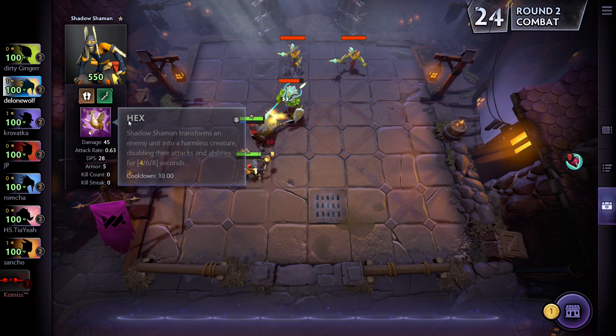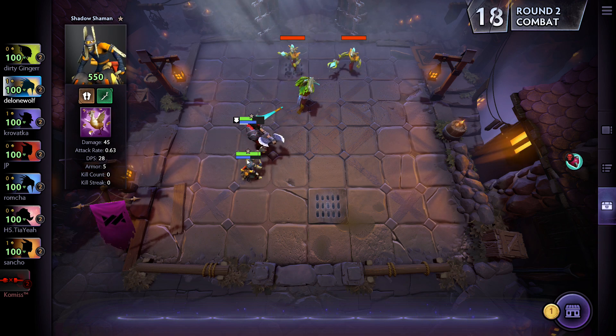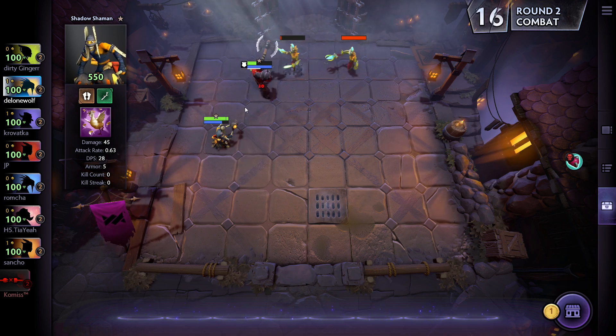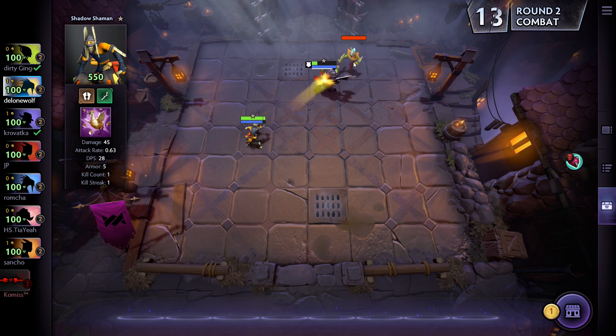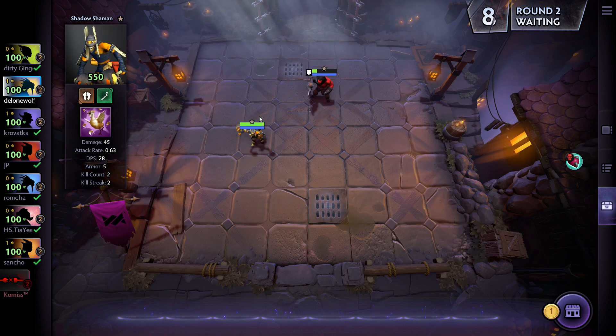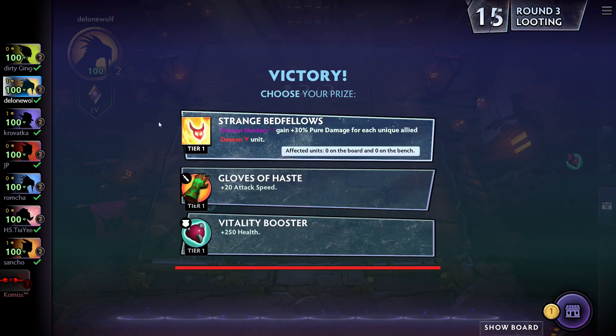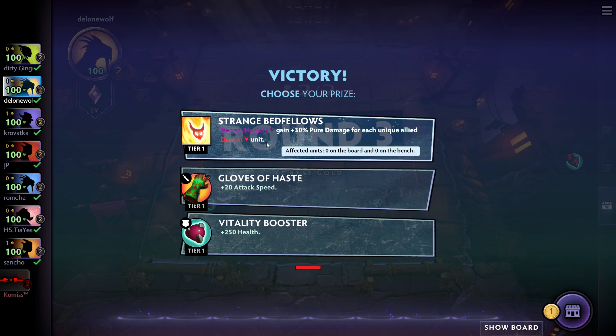Shadow Shaman is actually pretty powerful because of his hex — if he gets enough mana, he can take one opponent out for quite a bit. His mana increases as he does damage. I'm not exactly sure how that works just yet. Second wave of creeps done, and there are only seven players left. There's a Demon alliance option — I like this one, it allowed me to get very high at one point with Strange Bedfellows.